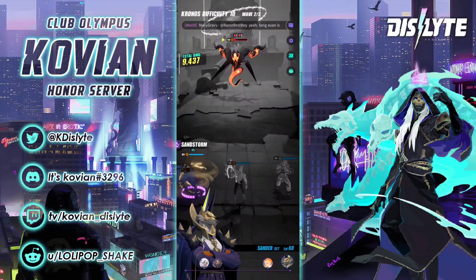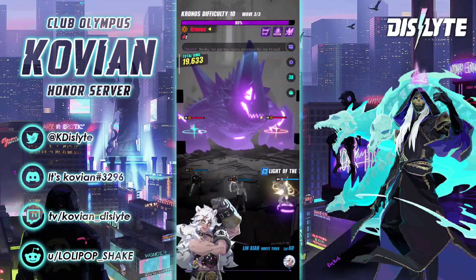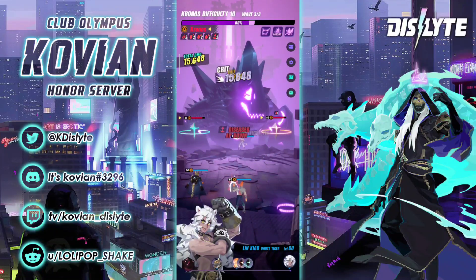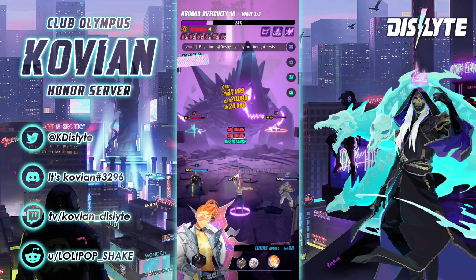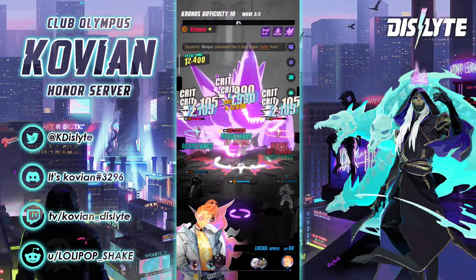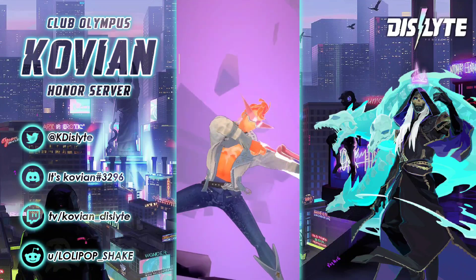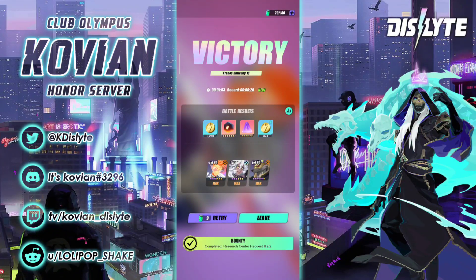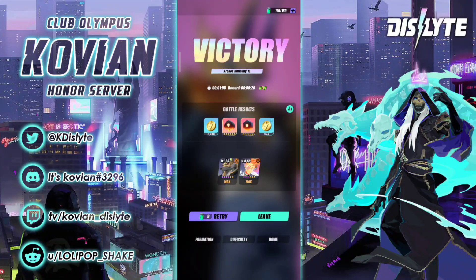I use the two-man team to farm as well. Without defense break it might be harder — and the defense break came in very late this run, making it go one minute thirty seconds. If the defense break had landed first it would have been done much sooner. I was thinking of using the Twin, who has a reliable defense break. Let me play you a clip of the two-man team in Kronos in close to one minute.